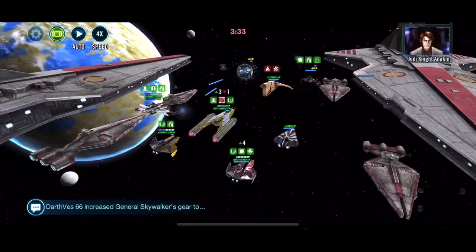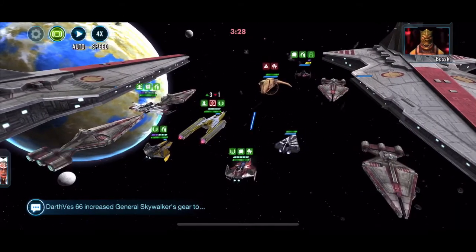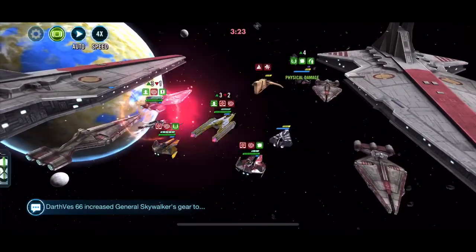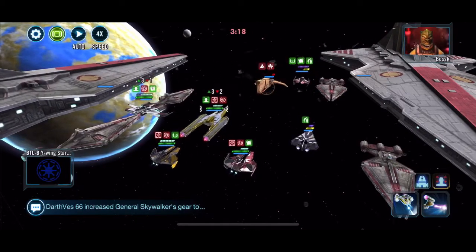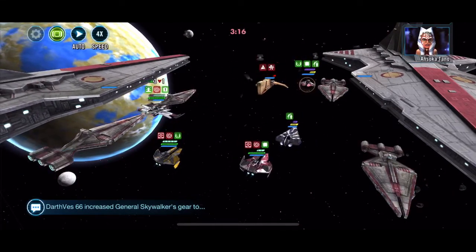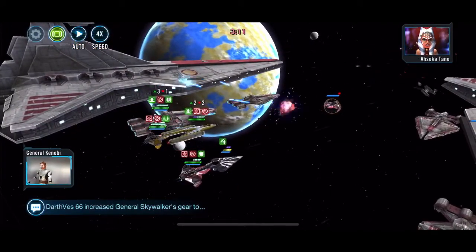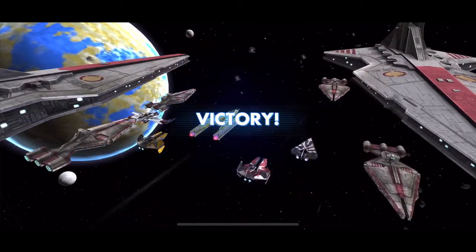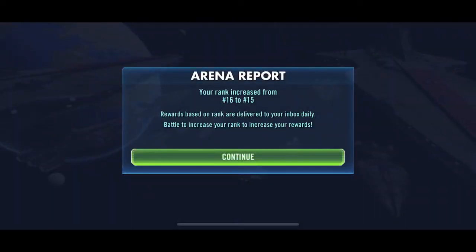Calling in my Clone Sarge - relic level five - for the ship. I seem to have moved away from Clone Sergeant Cody in a clone lineup now. The next major addition is going to be the Arc Trooper, who will hopefully replace Ahsoka. Then I just need to get enough GET tokens to get GAS up to seven star - he's got five shards to go until six star. That's it, thank you for watching.